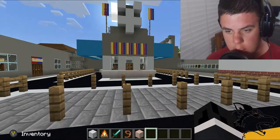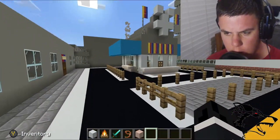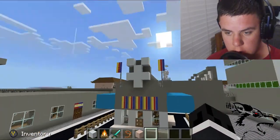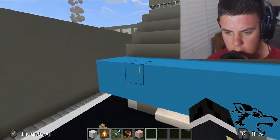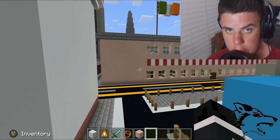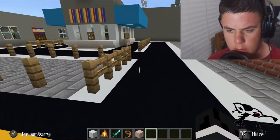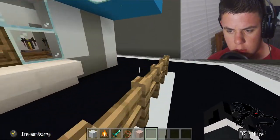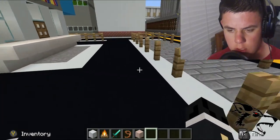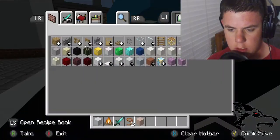Here we have the lovely Dutch Bros. Of course it's not exactly a replica, but it's pretty good. It has the windmill on top, the flags — it looks pretty good. You drive through here, go around, go through here, drive around and just do all that.